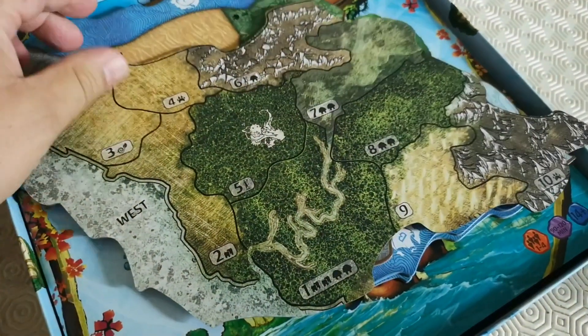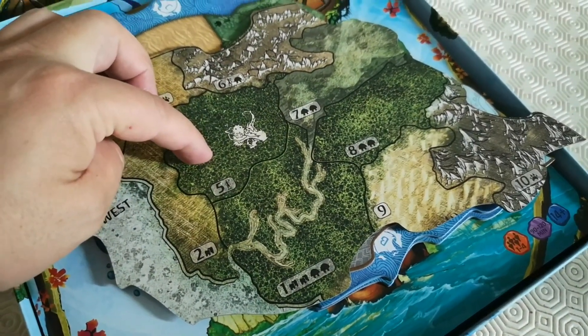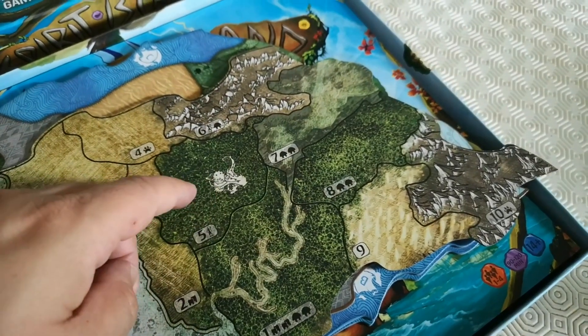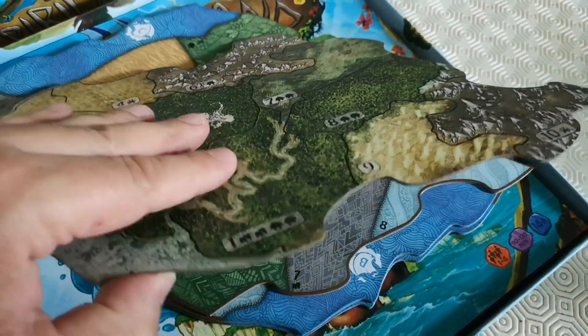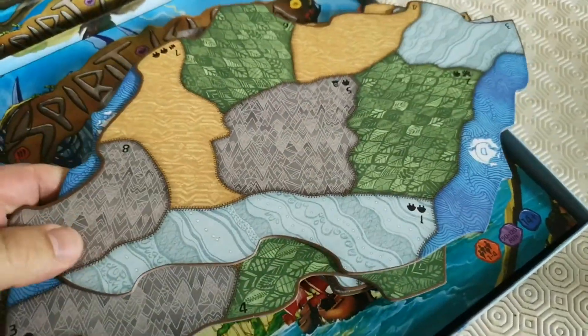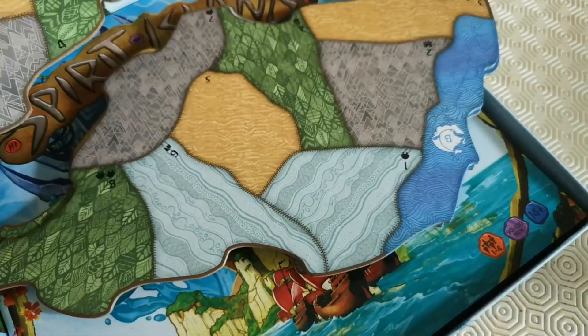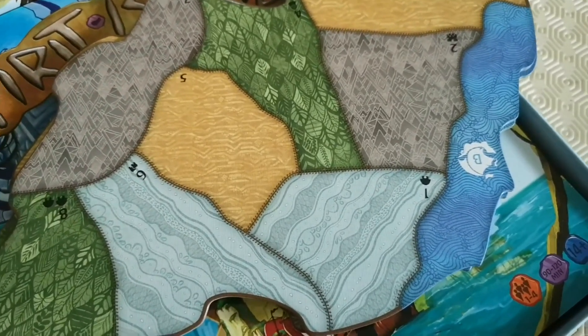You can also play on a slightly more thematic version — so I think this is the sand, this is the mountain, this is the forest, this is the sea, and one of them is the wetland. As you can see, it's a lot harder to work out what's going on, and there are four of these which you can place in various styles.